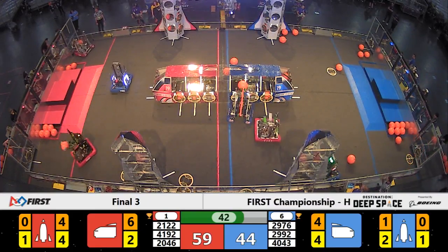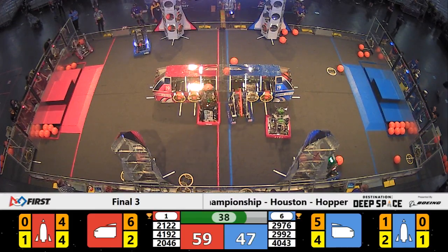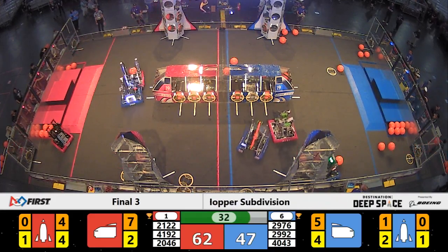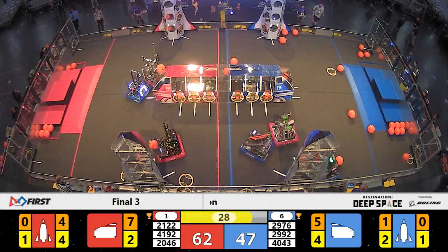Strong defense against Nerd Herd. Nerd Herd trying to get loaded into that Blue Alliance cargo ship and they do so successfully, though being blocked out by that Red Alliance defense. Still, they need to get back to their loading zone, but Red Alliance defense is not allowing the Nerd Herd through. We're at T-minus 30 seconds until liftoff. Red Alliance does have the lead.